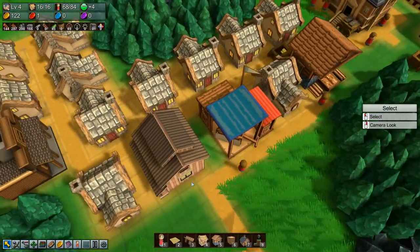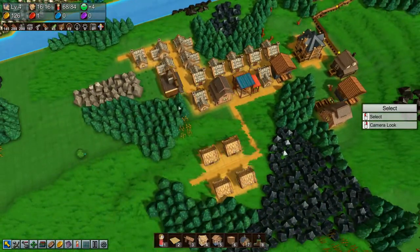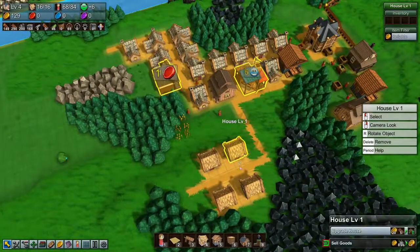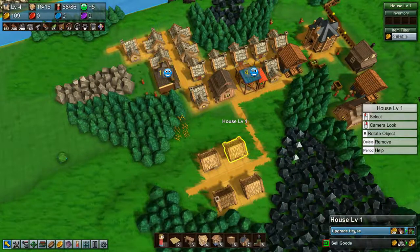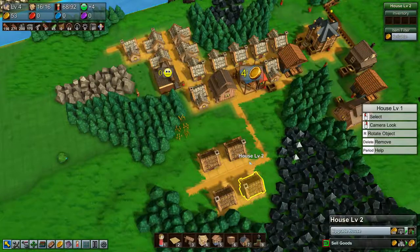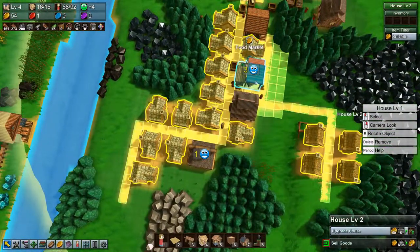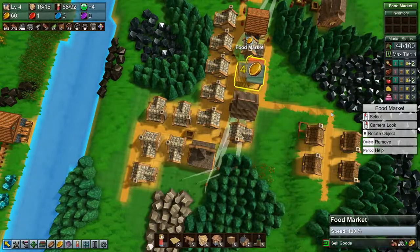Let's build a path in here as well. So that's four more houses — let's upgrade them. The food market is now max tier four, which is great.